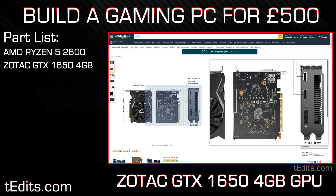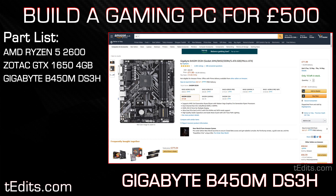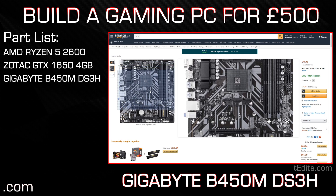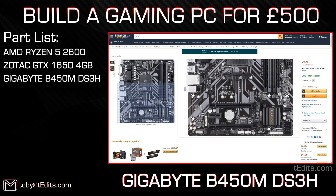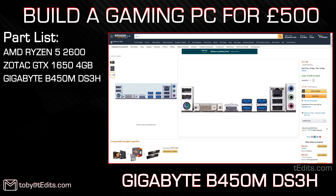Moving on to our motherboard, we're going to be using the Gigabyte B450M DS3H. The DS3H is a micro ATX motherboard, which means it is slightly smaller than standard ATX motherboards, however this does not mean it is limited in any way. It has all the standard connectivity options you'd expect such as SATA 3.0, USB 3.1 support on the front and back panel, Gigabit Ethernet, HD audio, support for an M.2 drive, PCI Express 3.0 for our graphics, and support for up to 4 DDR4 RAM slots.